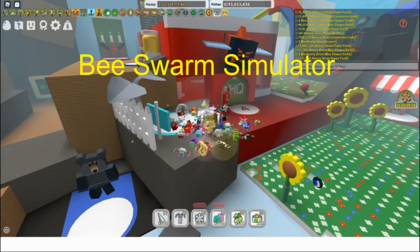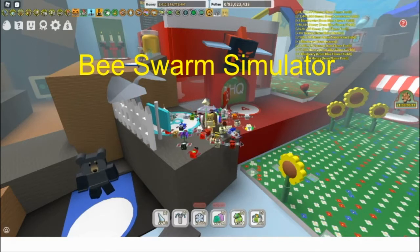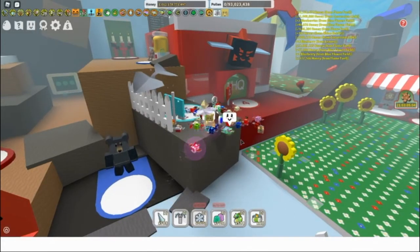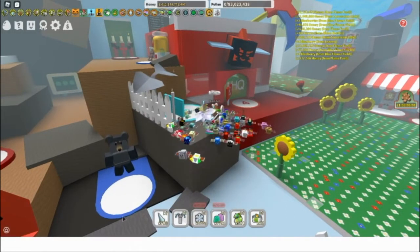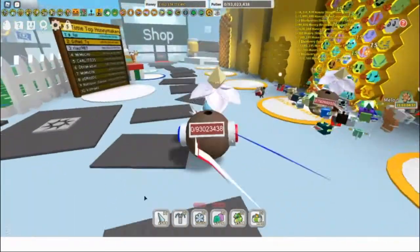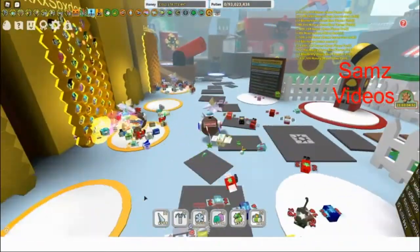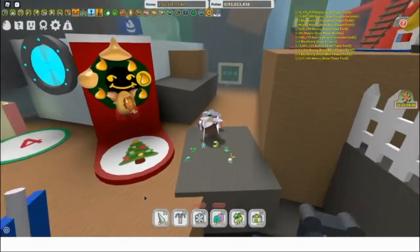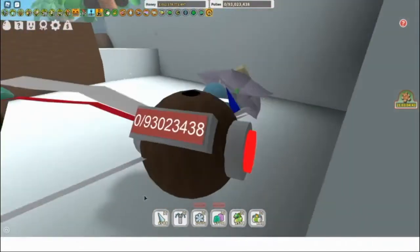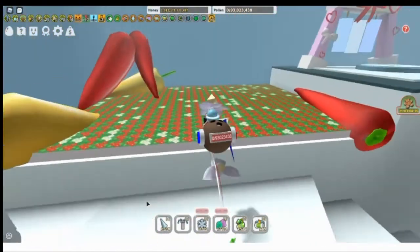In Beeswarm Simulator, there is a legend — a myth even — because on the test servers they were able to get a Galentine buff. There's the Beesmus traveling bee bear to let you know it is Beesmus 2020. We're going to go past the 35 gate and I'm going to show you what this buff is supposedly going to be.